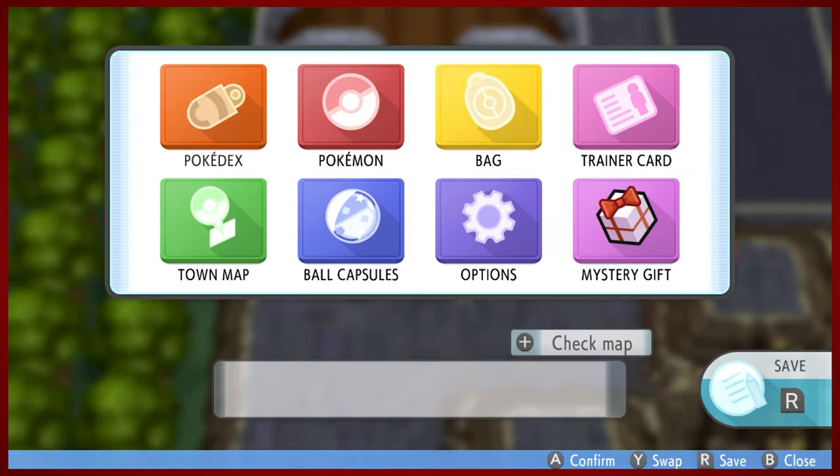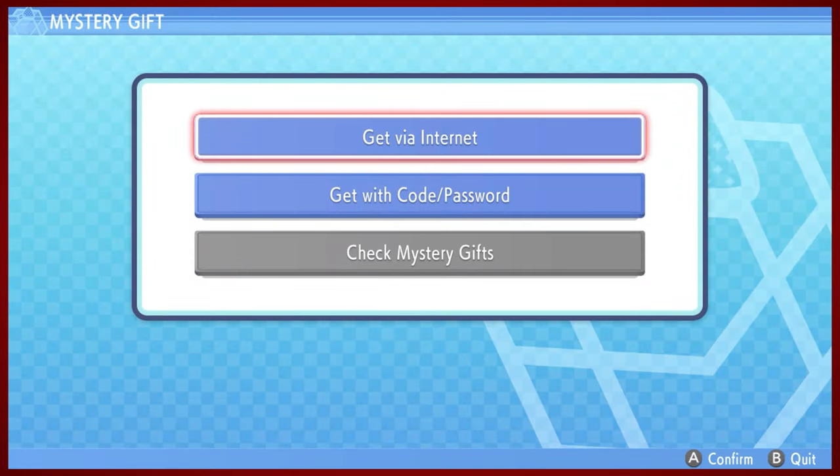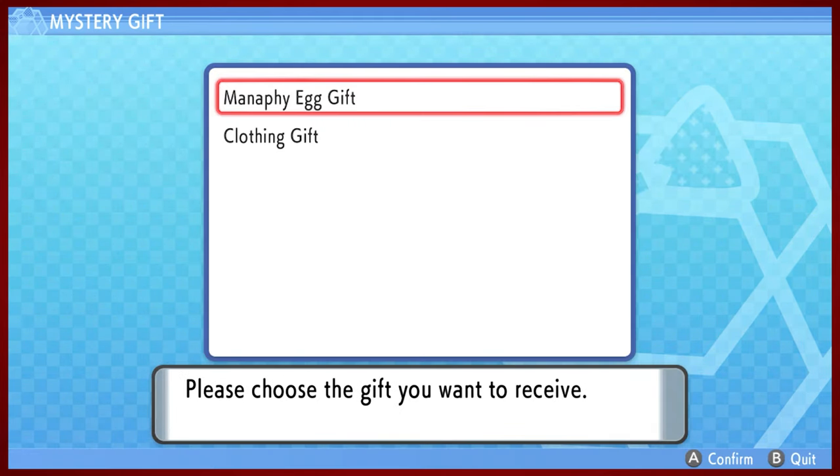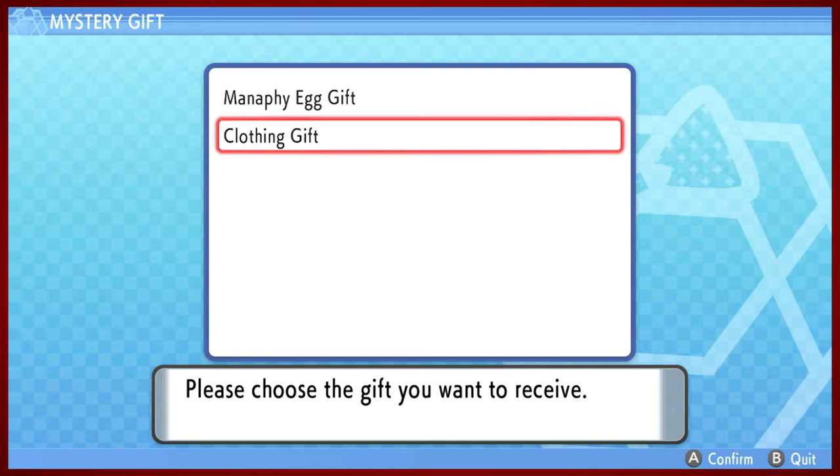Another thing we can do now that we have access to this menu - after the third gym, I think you get access to the mystery gift, which we will get via the World Wide Web. We can get two gifts right now: the Manaphy Egg gift, available until the end of February 2022, and then the clothing gift. Let's go ahead and get the Manaphy gift.